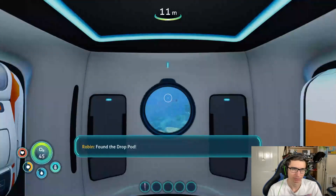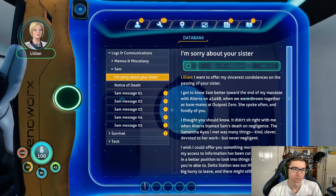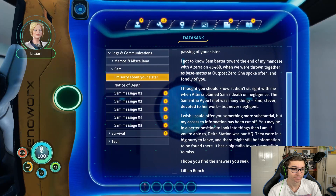First radio message: 'I want to offer my sincerest condolences on the passing of your sister. I got to know Sam better towards the end of my mandate with Alterra on 4546B, when we were thrown together as basemates at Outpost Zero. She spoke often and fondly of you. It didn't sit right with me when Alterra blamed Sam's death on negligence. The Samantha Ayew I met was kind, clever, devoted to her work — but never negligent. Delta Station was our HQ. They were in a big hurry to leave, and there might still be information to be found there — it has a big radio tower, impossible to miss.' — Lillian Bench.